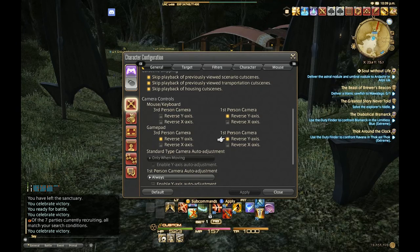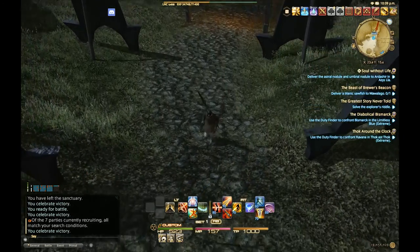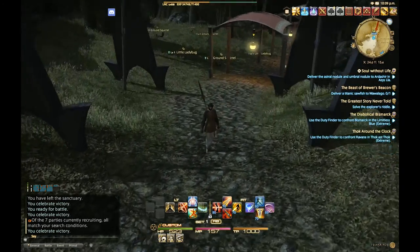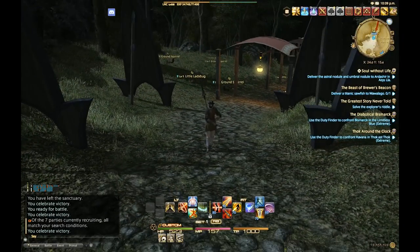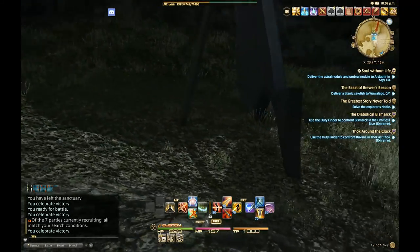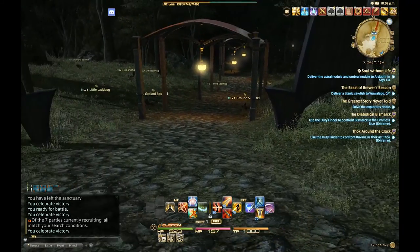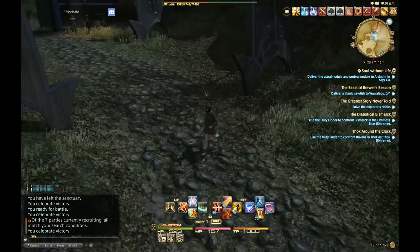We're going to jump back to the rest of these settings in a little bit. Using the right stick, you can navigate and move around, looking up and down. You can also press down on the right stick to go into first person view mode if you prefer that, and pressing down on the right stick again will bring you out of that.